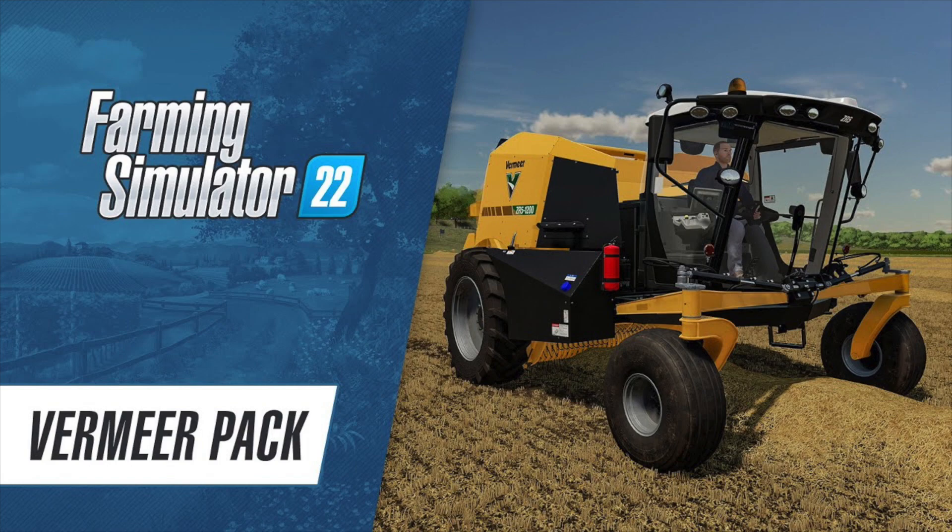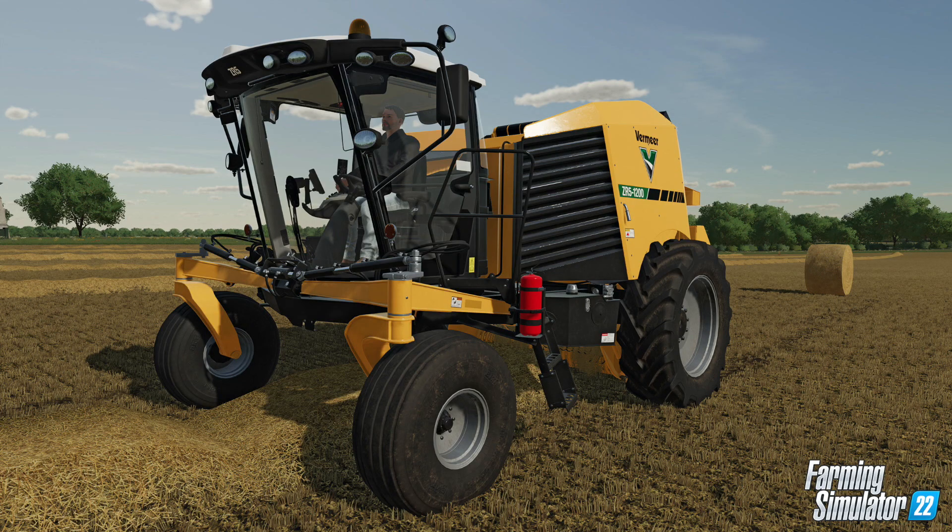From the inventors of the round baler comes a set of powerful and innovative machines in Farming Simulator 22, including the world's first self-propelled baler. The Vermeer pack includes five efficient and unique machines by the international manufacturer of North America. The ZR5-1200 self-propelled baler by Vermeer — the first of its kind — lets you produce bales as fast as possible with great comfort and maneuverability, without the necessity of a tractor. Zero turn capability and high transport speeds save you a lot of time on and between the fields.